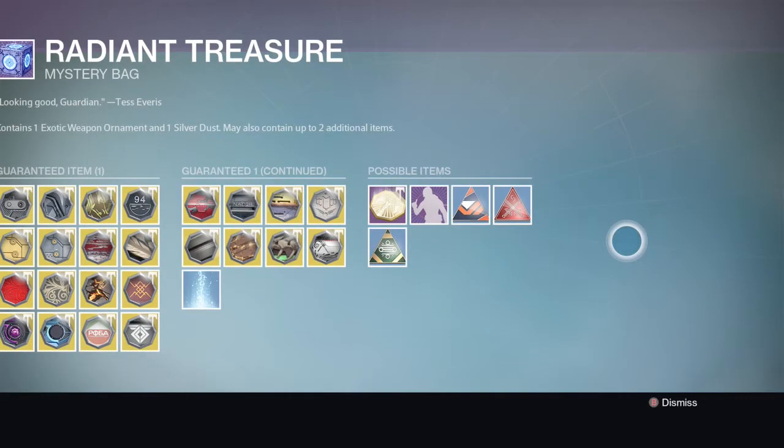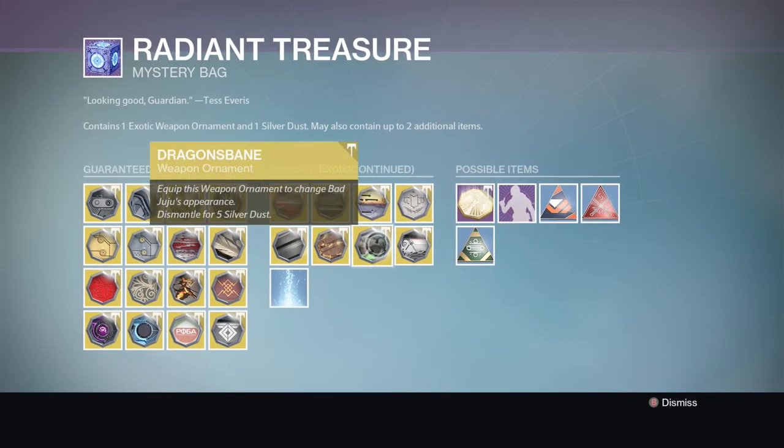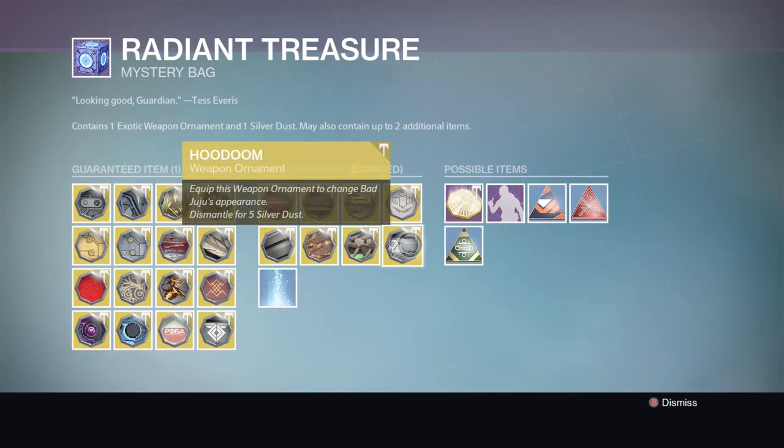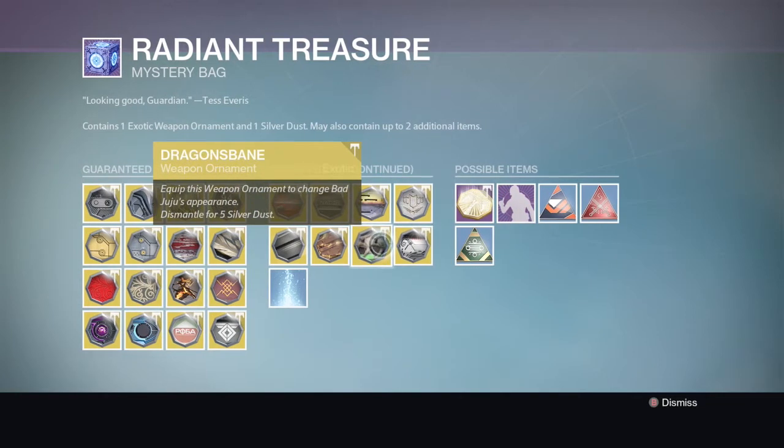From the festival of the lost you could get some stuff from the bad juju and it cost silver to get the treasures of the lost packages. I didn't get anything good from the packages, but they have now added the dragon's bane and the hoodoom - which came from the festival of the lost packages - back into the radiant treasures, which is very cool.